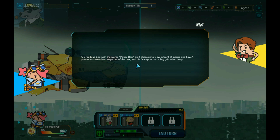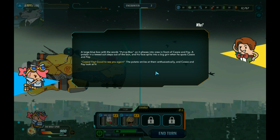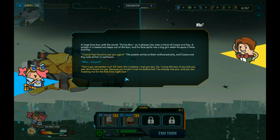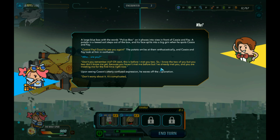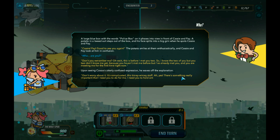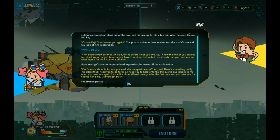I'm going to try to collect as many parts as possible. There's a large blue box with 'Police Box' written on it. A potato in a tweed suit steps out of the box and his face splits into a big grin. It spots Cassie and Fey - 'Cassie, Fey, good to see you again!' The potato smiles enthusiastically, and Cassie and Fey look at him in confusion. 'Who are you?' 'Don't remember me? Oh wait, this is before I met you two. I know you but you don't know me yet.'